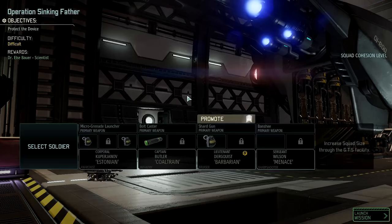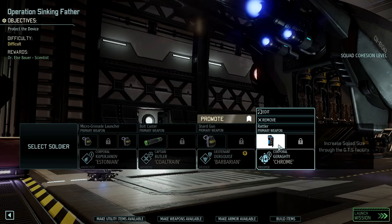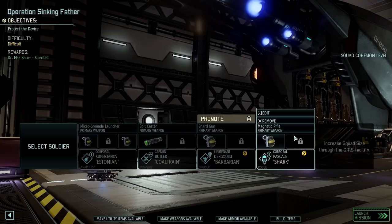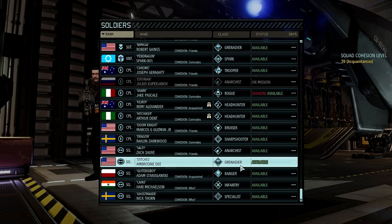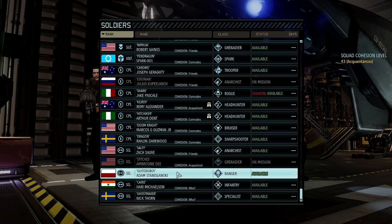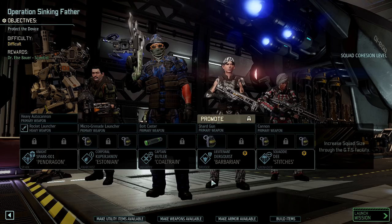What about Ben — is he close to a promotion? Not really. And what about Joseph? Still quite a few kills away. Jake is shaken, so that's a bit of a problem. We could bring Ambrosine — she needs more experience for sure. And one more person. I could bring Adam. Vincent is still wounded for five more days. You know what, let's just bring Spark. Nick can wait for a different mission. Make everything available.